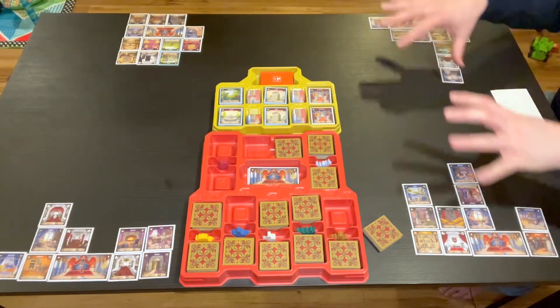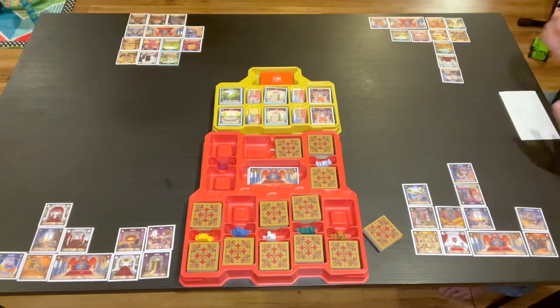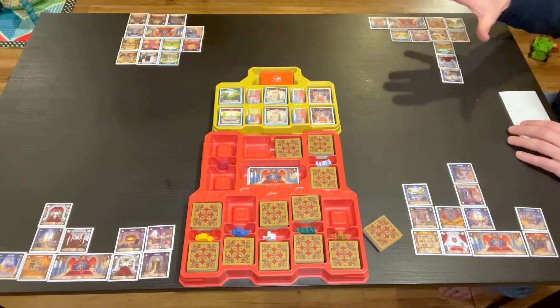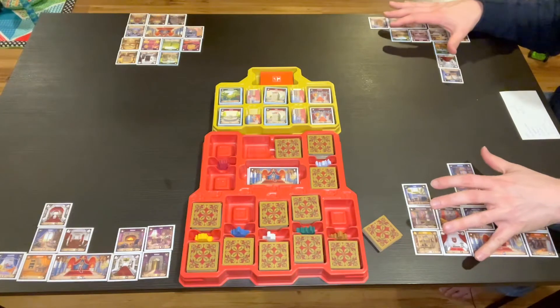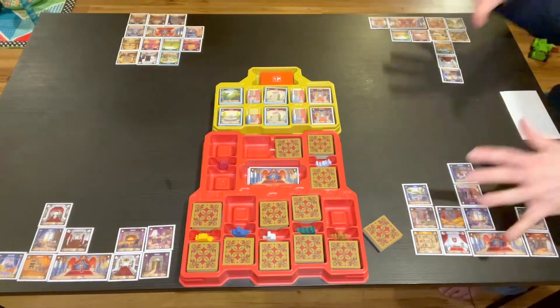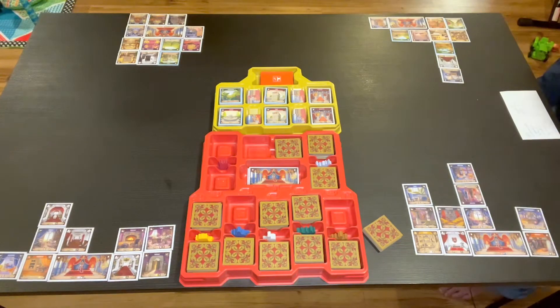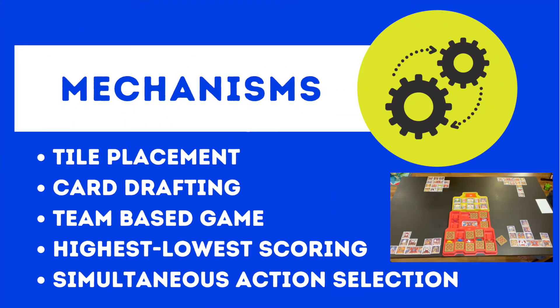Once both rounds are finished, you tally up the points in each castle — they're worth different amounts based on how you've built them. Your score at the end of the game is whichever of your two castles earned the lowest number of points, and then the highest score among all players wins. The mechanics in this game are tile placement, card drafting, team-based play, highest-lowest scoring, and simultaneous action selection.